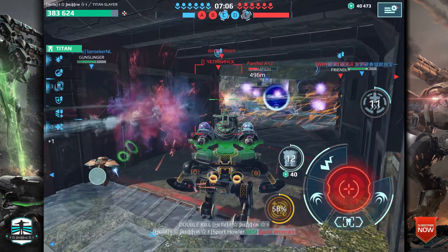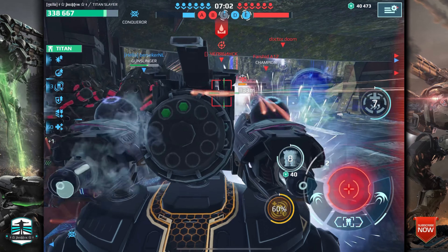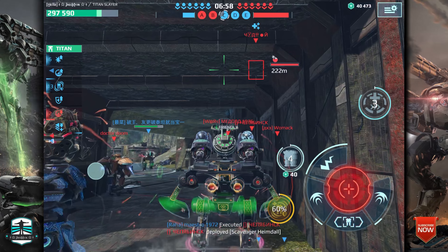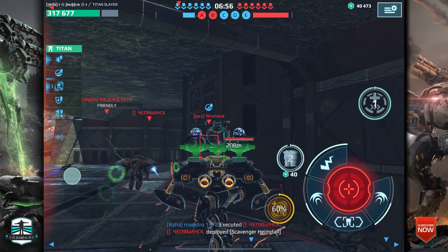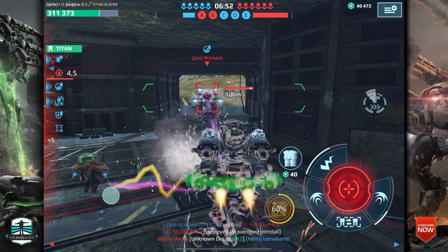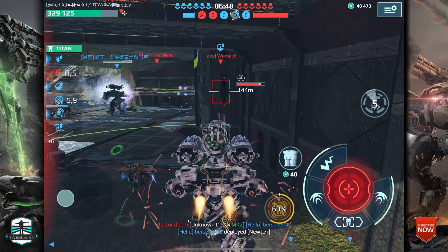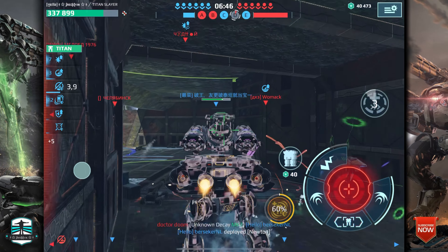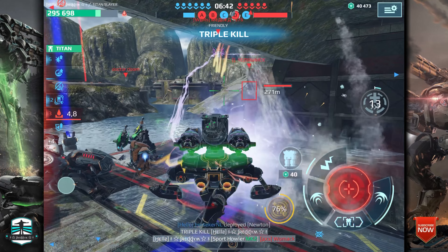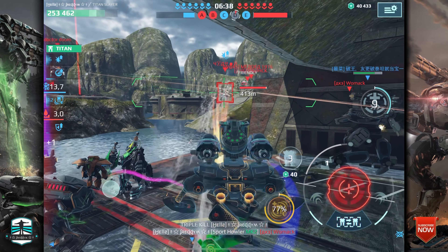We can heal ourselves well and go forward to support our teammates with damage. I wanted to go backwards, but my teammate helped me out nicely. Let's go forward — actually we have to retreat a bit because shooting that guy will cause us to take damage. My teammate handled it, and I healed myself so I didn't take any damage. The first titan is out here with the beautiful Bandit weapons.